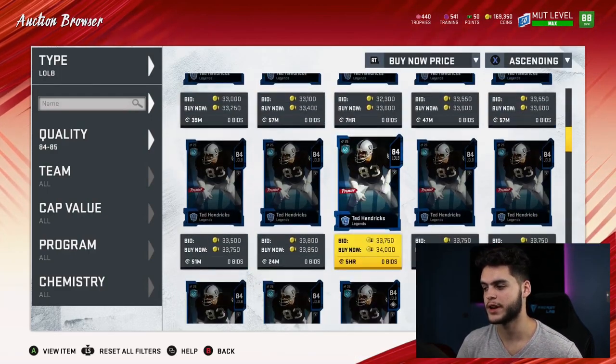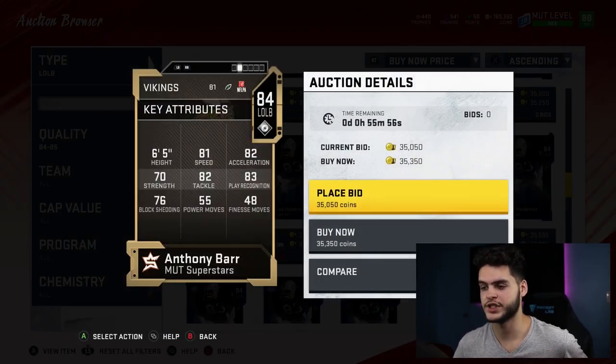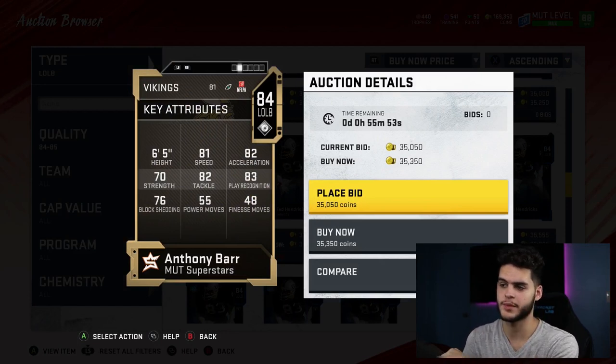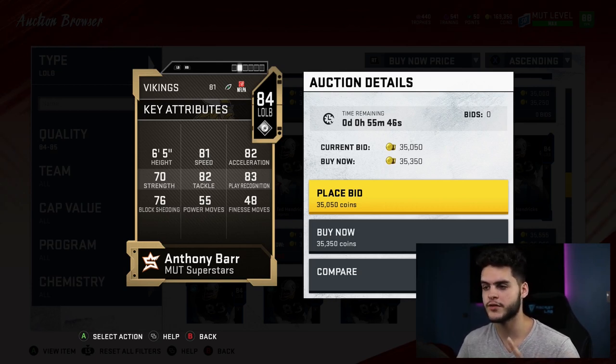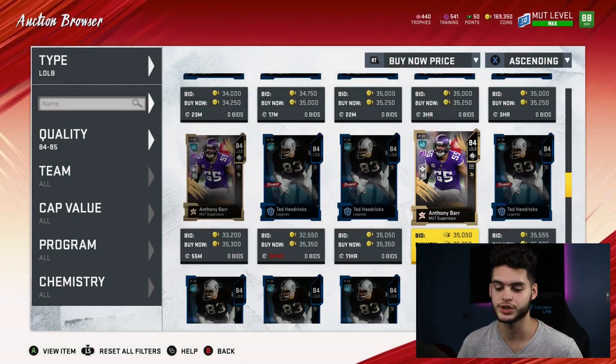Next on the list is another guy that a lot of people recommended to me — Anthony Barr, left outside linebacker. He's got 81 speed, 82 tackle, 83 play recognition, and 76 block shedding. He's a decent pass-rushing outside linebacker for budget teams — fast, six-foot-five, and a good prototype coverage/rushing outside linebacker. At six-five on a budget team he'll get the glitchy pick animations. He comes built in with Shutdown, which is a massive coverage ability, plus Secure Tackle and Reach Elite.